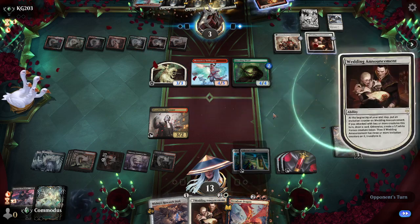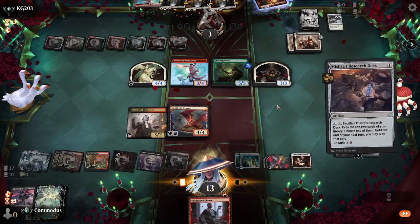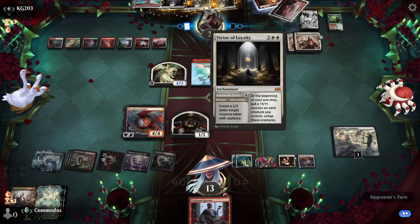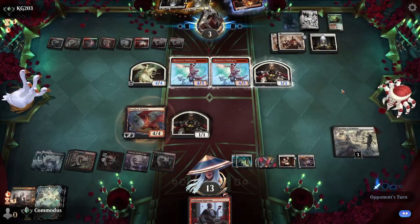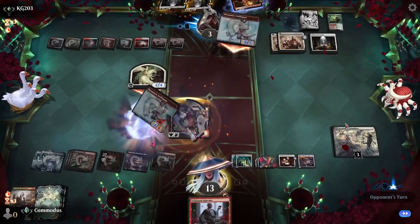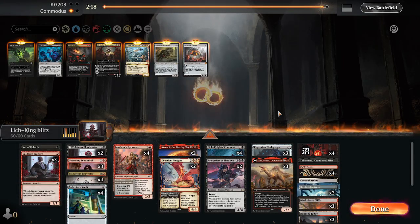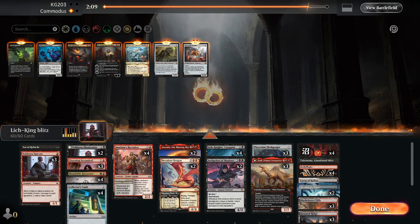We will block with Bloodtide Harvester - maybe we'll just take the damage actually. They don't need an attack. So we're going to Dragon, Wedding Announcement, Workshop. Kill the Druid, make a token - easy blocker. They have to kill this or they die. They can try and kill me I guess - that's a play. Block here, block here, block here. Take eight, then we kill him in the air.